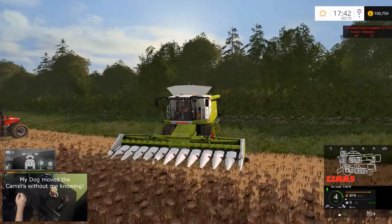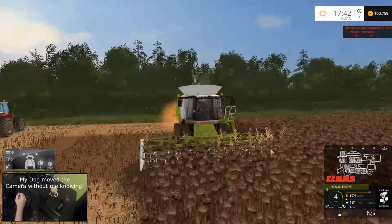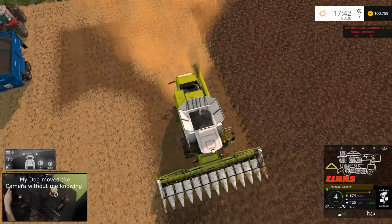Look how wobbly that header is — I've got a feeling this is not meant to happen like that. But oh well. This is the header that came with the combine, or at least I think it came with this one — don't quote me on that. It's got the right fill type, so I'm assuming so.